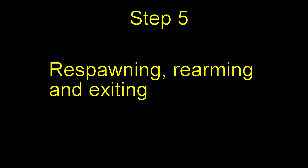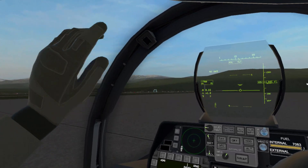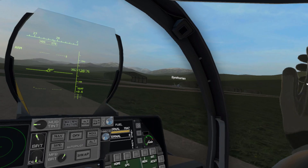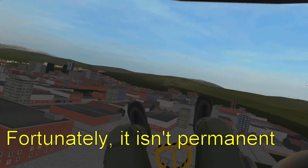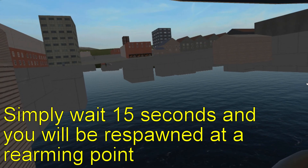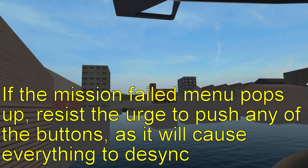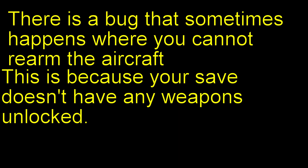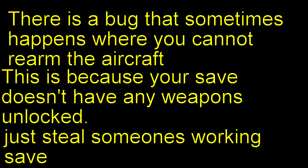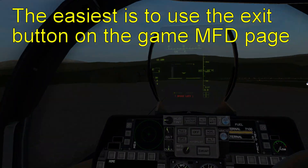Step 5: Respawning, rearming, and exiting. Inevitably, you will die — please don't be disappointed. Fortunately it's not permanent. Simply wait 15 seconds and you will respawn at a rearming point. If the mission failed menu pops up, resist the urge to push any buttons, as it will likely cause everything to desync. There is a bug where sometimes you cannot rearm the aircraft because your save doesn't have any weapons unlocked. Either play campaign missions to unlock them, or just use someone else's save file. To quit, use the exit button on the game MFD page.